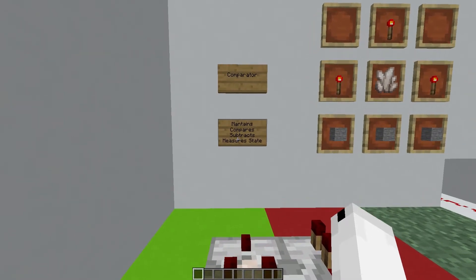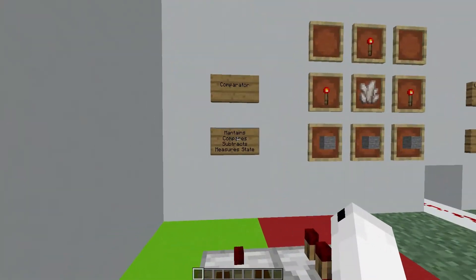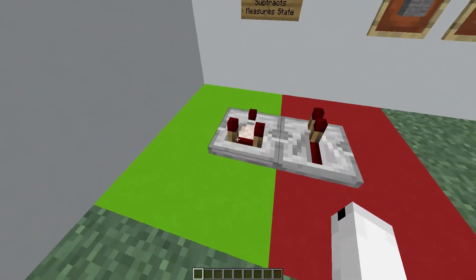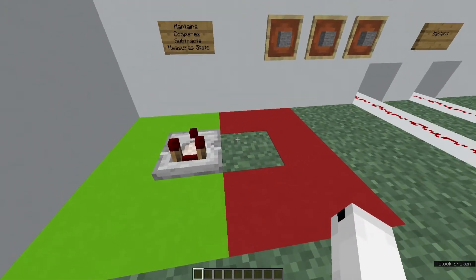The Comparator maintains, compares, subtracts and measures the state of any sort of redstone current going into the back or the side of them. A lot of the time people get confused between the Comparator — the one with three little red dots — and the Repeater, the one with two. You can see the Comparator is the green one here, and this is a bad one, the one that I just broke.